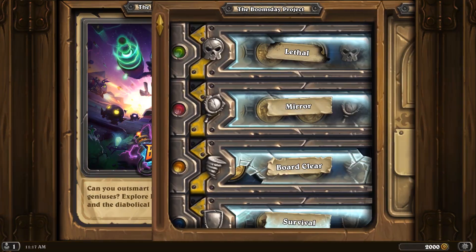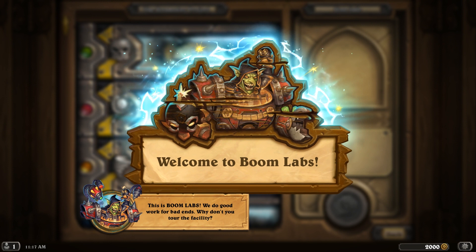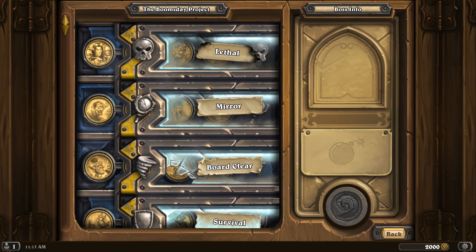When you enter Dr. Boom's Puzzle Lab, you'll be met with a screen similar to those of previous solo adventures. Each lab represents one of four different puzzle types: Lethal, Mirror, Board Clear, and Survival. You can progress to the labs in any order. If you ever get stuck or want to try something else, you're free to jump around.